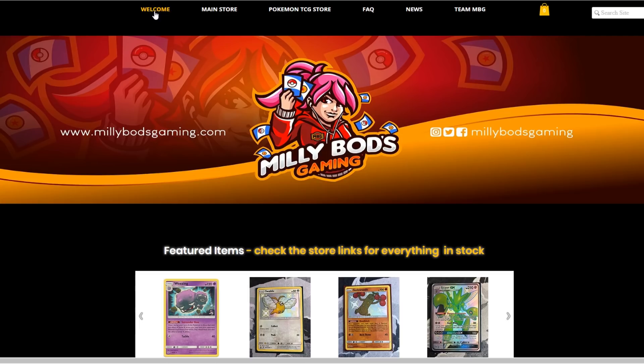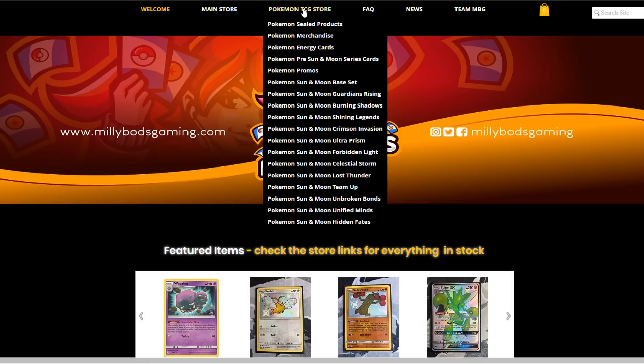If you're from Europe, MeleeBotsGaming.com is a great option to get your cards from. They have all sorts of sealed products, merchandise, and all the sets available from Pokemon Sun and Moon upwards, including the latest Hidden Fate set. Don't forget to use the Table 1 code when checking out to get a further 5% off your final purchase.